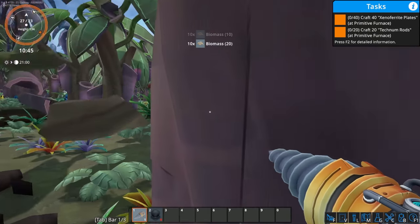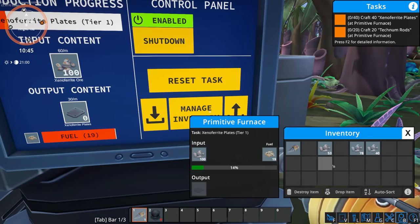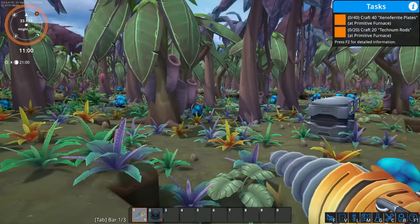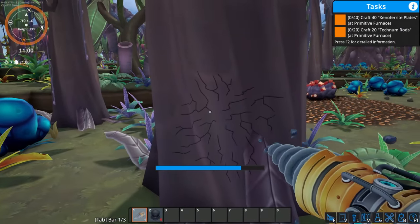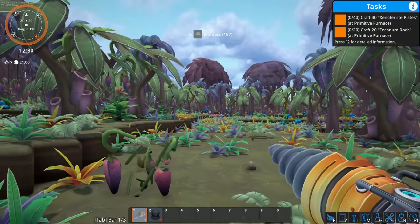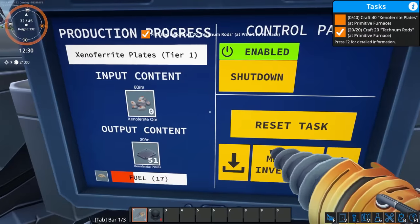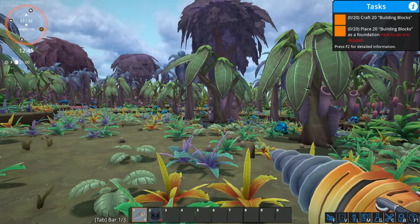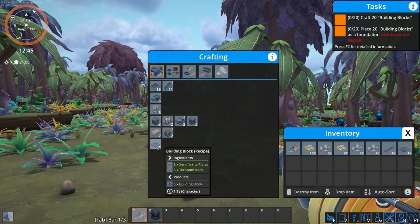I actually really like this layout a little better than my previous one — I was in a mountainy area and it was kind of boring. We're making things, making stuff. I want to clear a path to the other deposit which is right here. I cleared a path — you can see the technium on this side and the xeno ferrite on the other side. I think I've crafted everything I needed.